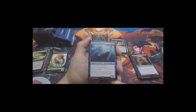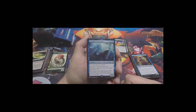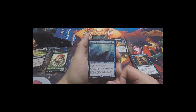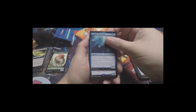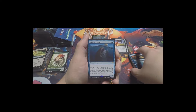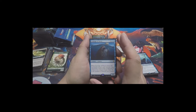This deck has a lot of draw capabilities and a lot of returning lands to hand. This keeps you from having to discard down to seven at the end of your turn because you have no maximum hand size - there are a couple of other cards like Reliquary Tower in here as well. That way you can have a handful of tricks to play with lots of lands coming in. Very, very strong color combo for this.